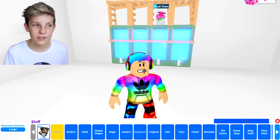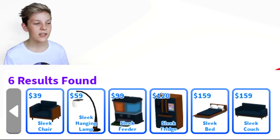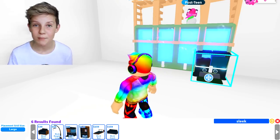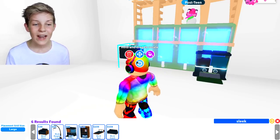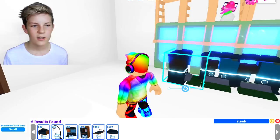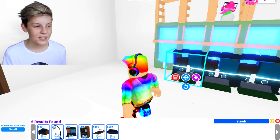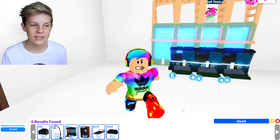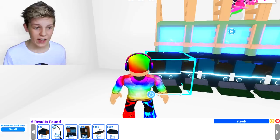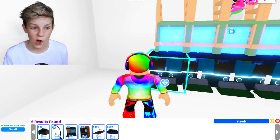Next up we just need some Sleek feeders because those are the cheapest versions. The Sleek feeder is only $99, which is like the cheapest pet food and water bowl. We just need to place it and like all the other items just put it into the one line. This one is really good because you need to feed and give water to your pets really often, so you're going to want to put these Sleek feeders all in line with each other.